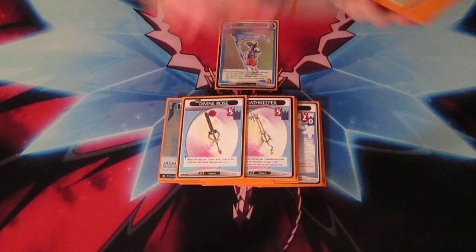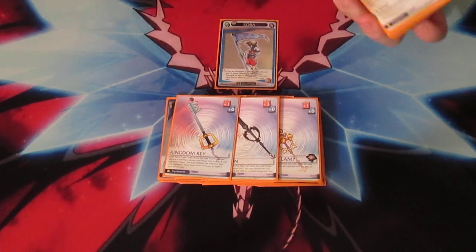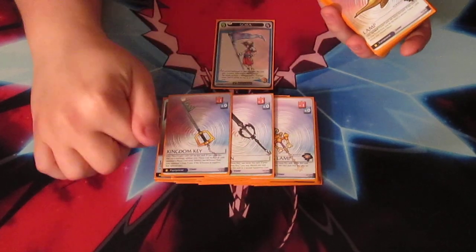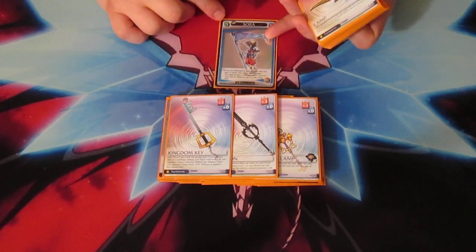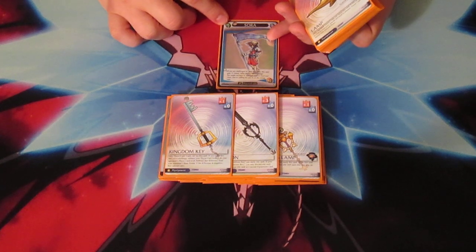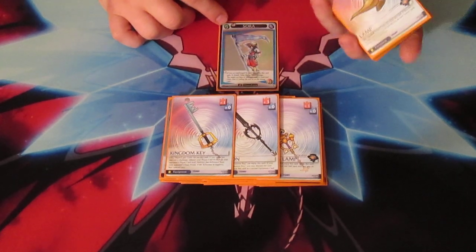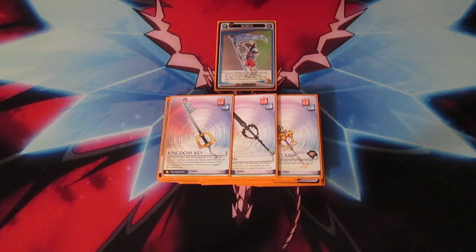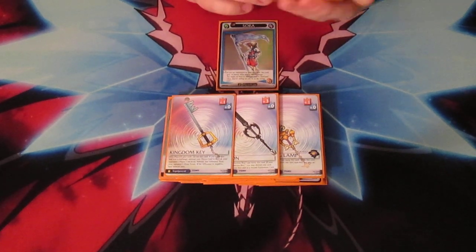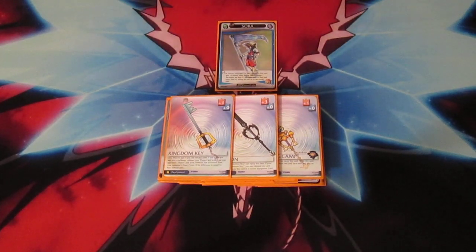Equipment cards: Kingdom Key, Oblivion, and Wishing Lamp. Oblivion is there because it gives the best support value added to your player card of these three. Kingdom Key is for if you face down an Ansem, plus you're only a level 2 player card — so if you're playing against a level 3, you're automatically going to be deducting an additional health from your opponent if you win a challenge. And then Wishing Lamp: every time while this card is in play, you draw a card each time you play an Agrabah friend card, as long as Agrabah is your topmost world. That equipment for this deck is amazing.